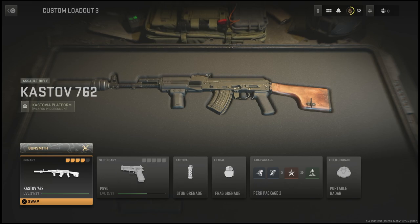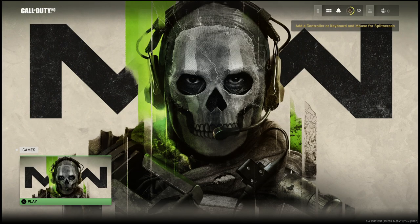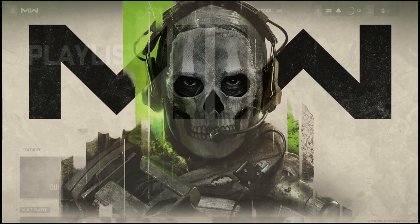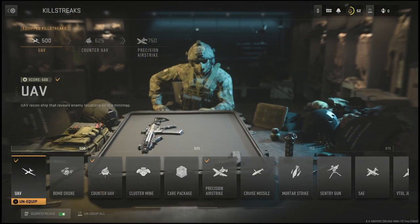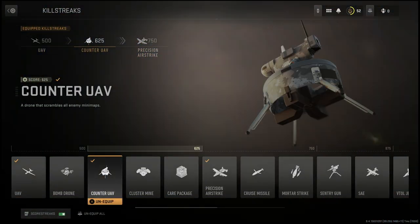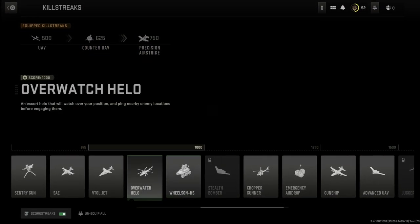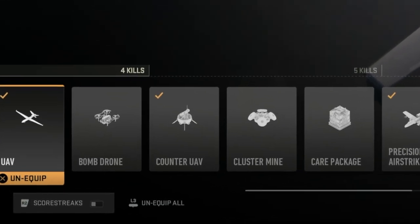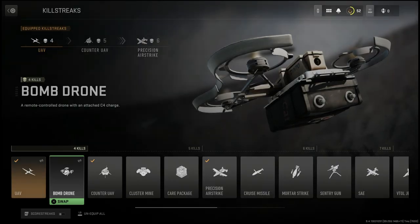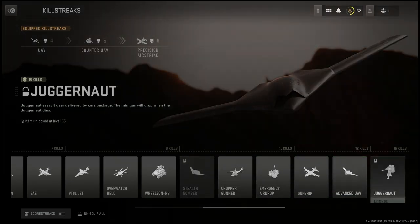All you'll have to do is go back into the main menu of the game and go to the operator settings. Once you're in operator settings, go over to the scorestreaks. I already have scorestreaks turned on, so if you want to take a look at how much score it takes to earn each one, here's a quick look at that. You can also switch back to killstreaks by simply hitting the button in the bottom left corner, and it will switch everything over to scorestreaks instead of killstreaks.